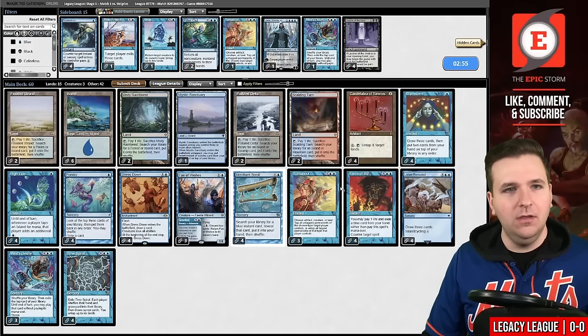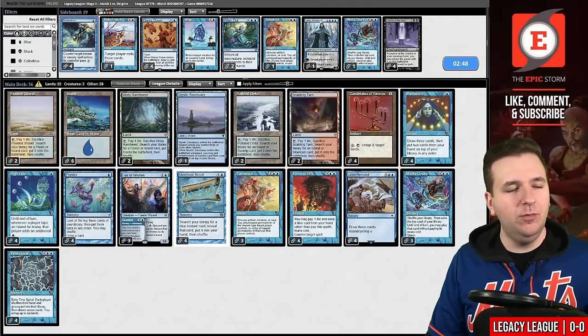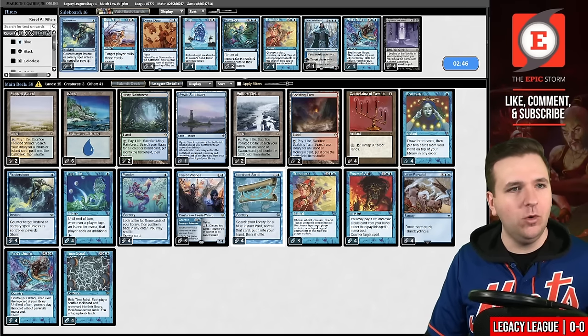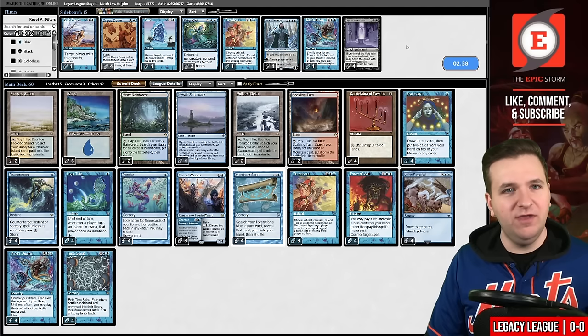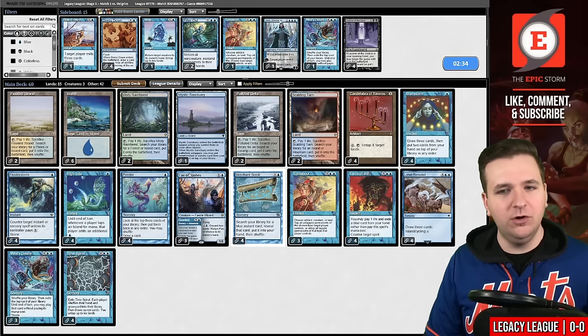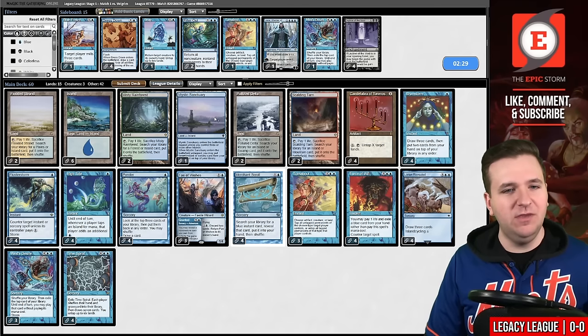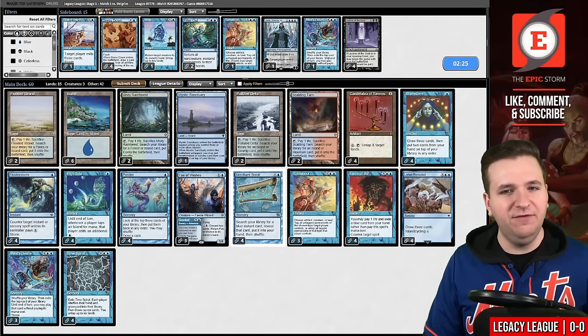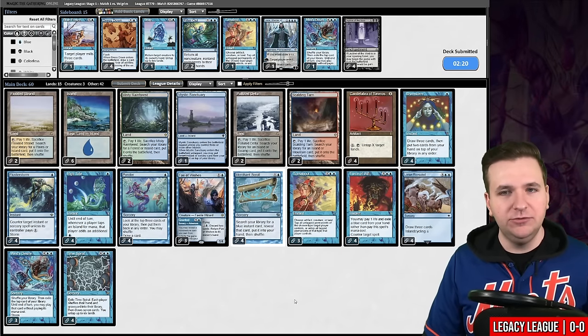The first thing we'll do is take Dress Down out of our deck — it is not relevant here. We do have four copies of Flusterstorm. I don't think we're interested in Ley Line of the Void, although I know they're on a list with four Echo of Aeons in the main deck. What in our deck is worse than Ley Line of the Void, and do you really want to be drawing Ley Lines mid-game? I think you're just better off having four Flusterstorm, four Force of Wills, and doing your own thing.